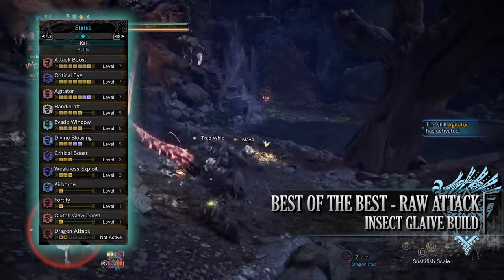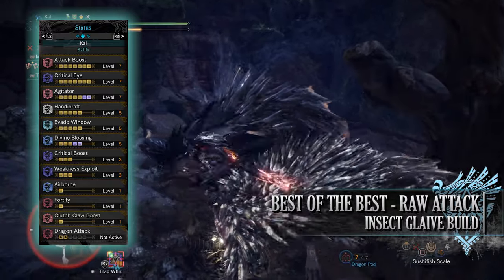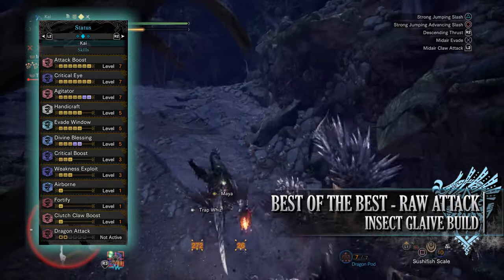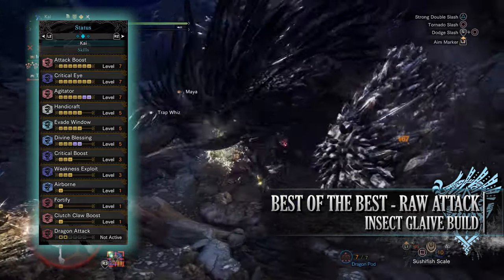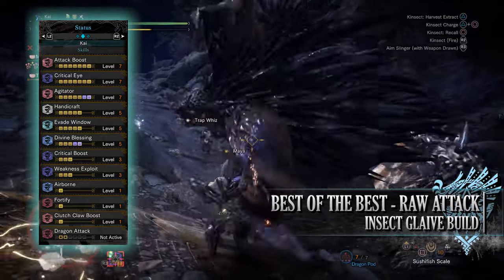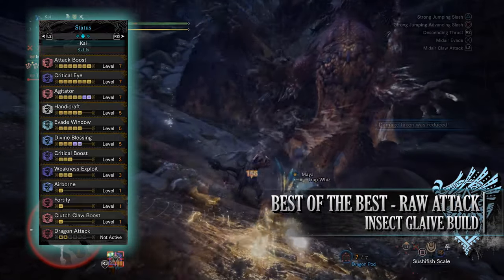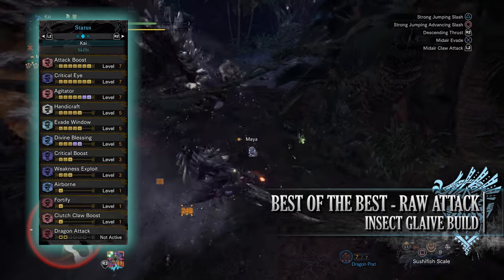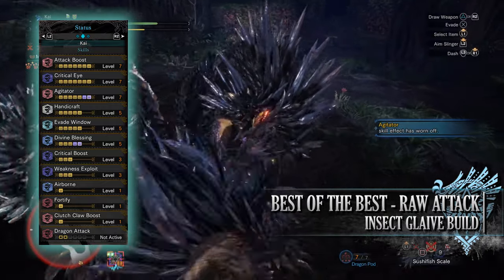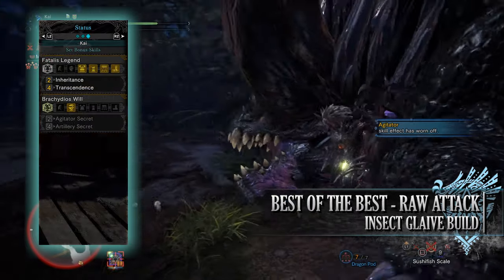You'll have airborne at level 1 increasing airborne attacks, fortify at level 1 — a useful buff for difficult hunts where each time you cart and come back you'll gain increased raw attack and defence — and clutch claw boost at level 1, which allows clutch claw attacks to tenderise monster body parts in just 1 hit instead of 2. That's an essential skill for the insect glaive in my opinion. Finally, when wearing your mantles you'll have dragon attack at level 2, slightly increasing the dragon damage of this build.